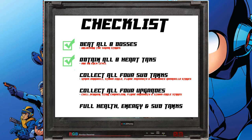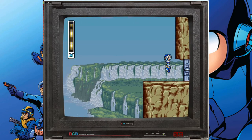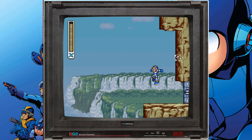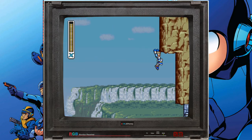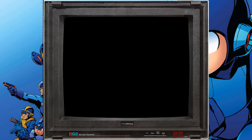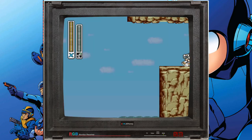You need to obtain all eight heart tanks. Each level has a heart tank that increases X's health. You'll find them scattered across stages, so make sure you grab them all to maximize your health. Next, collect all four sub tanks — these are essential for your backup health. You'll find them in Spark Mandrill, Storm Eagle, Flame Mammoth, and Armored Armadillo stages.